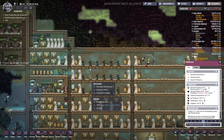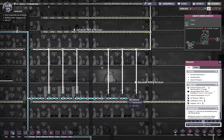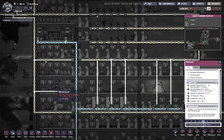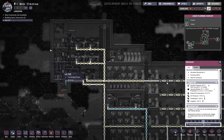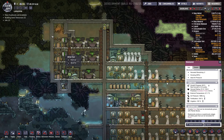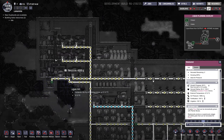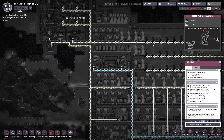You need polluted water, which I get through people taking showers, toilets, and the air scrubber. Also, if I'm using the slime converter into algae, that produces polluted water as well. The generators also produce polluted water — there are mesh tiles so that water leaks through and gathers here where I've got a pump, and that pump pushes all that polluted water through.